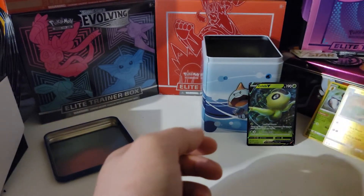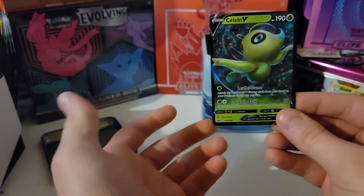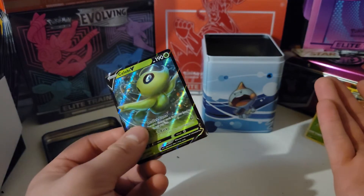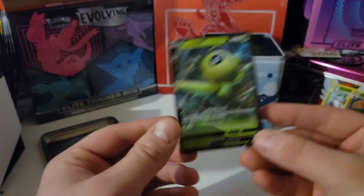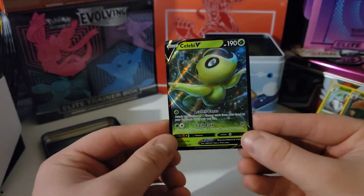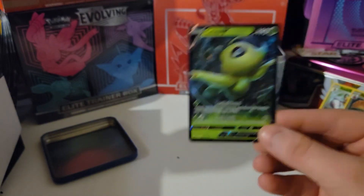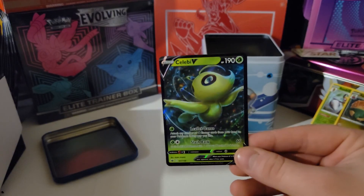Tropius Non-Holo. It looks like this Celebi V is really the best card that we've pulled. But I do like the tin — I'm all about that. I think the tin was like 10 to 12 bucks, because it's $4 a pack and that's usually what it balances out to. But that's gonna be it for today's video. Thank you everybody for watching. If you're new, think about subscribing — at 1,000 we're gonna do a giveaway and open a lot of stuff. It's gonna be great. Thank you for watching, see ya.